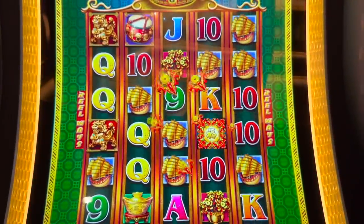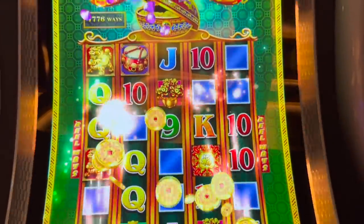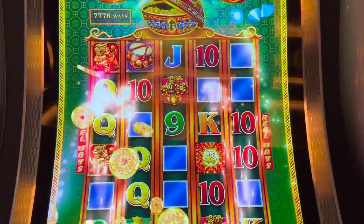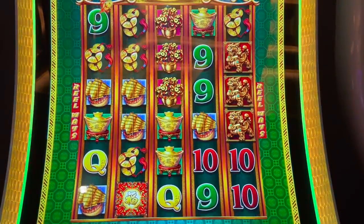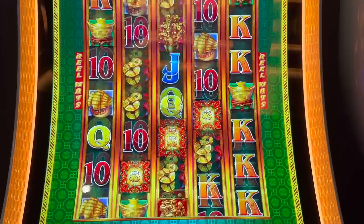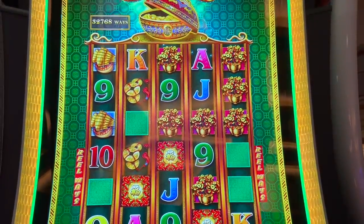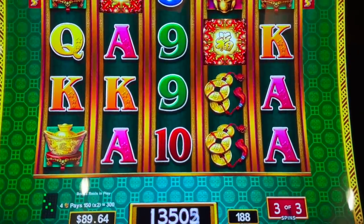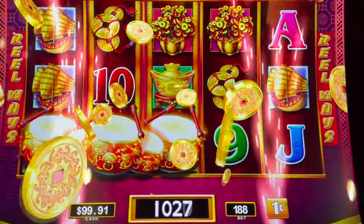Here we go — we need it to pop, pop, pop. Oh, what did we get? We got ships all the way across for 96 bucks. See right there where it says 7,776 ways — we want that bad boy to go to 100,000 ways. A free trigger would be amazing too. It's not growing, it's not budging. Grow! Okay — 32,000 ways. It didn't do it. We did get 32,000 ways. I don't even know what 100,000 ways would look like — it must be so tiny. I'm going to have to look it up because I don't even think it's on YouTube. But we risked it for the biscuit. We got that bonus right away.